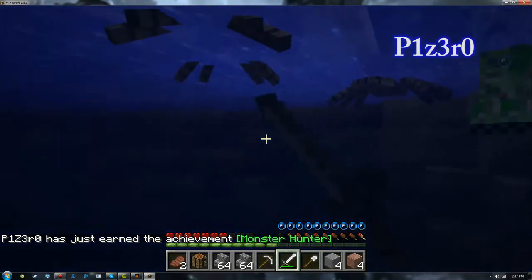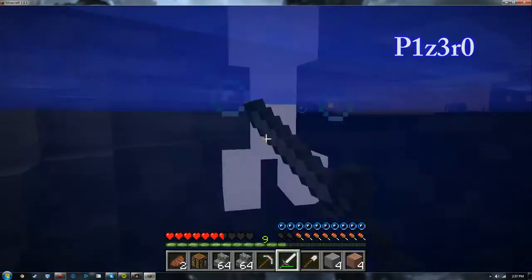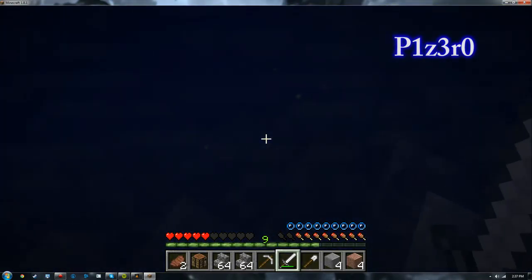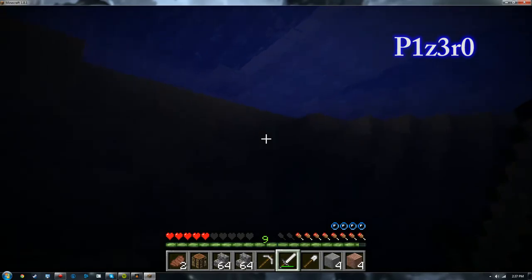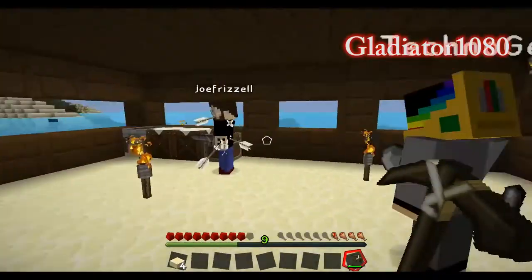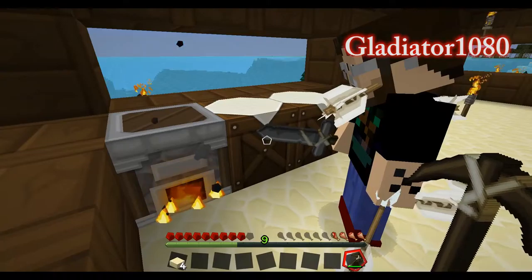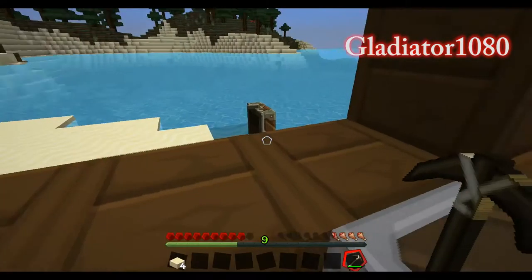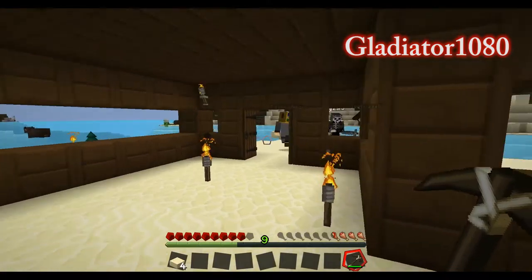I gotta get my stuff — we're not safe, guys. There's nowhere safe. Oh god, creeper, creeper! Retreat back to the bridge — we have numbers here. Phil, are you okay? Did you get my stuff? I'm getting some of your stuff. I need ranged weapons. I barricaded the door — guys, we're kind of in short supply. They can't get in — I was unarmed.